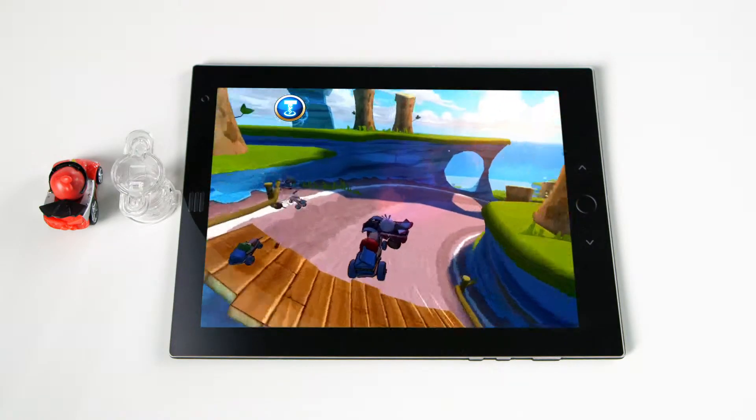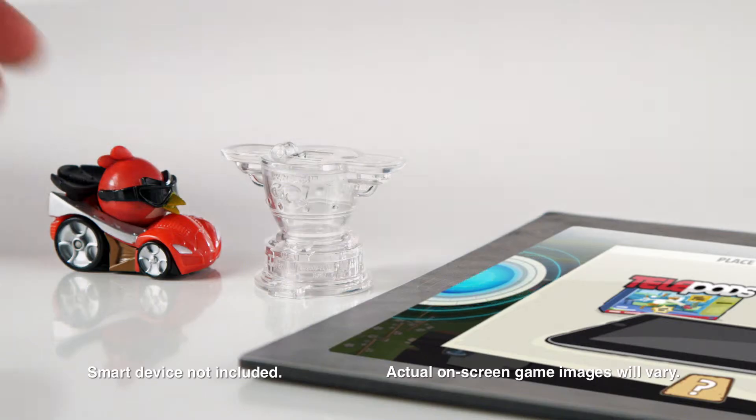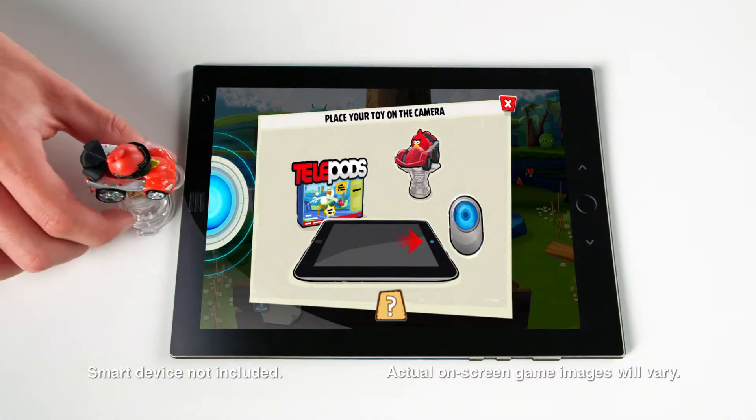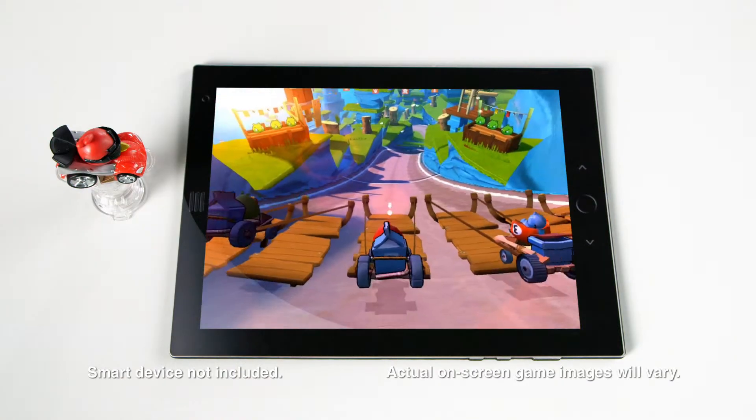Simply download the Angry Birds Go game, tap the Telepods icon, take a cart and place it on top of the included Telepods base, then place the base over the onscreen Telepods outline to instantly teleport and play your cart in the game.